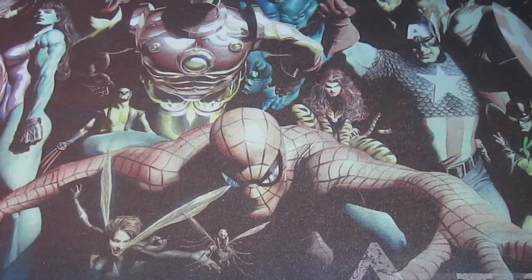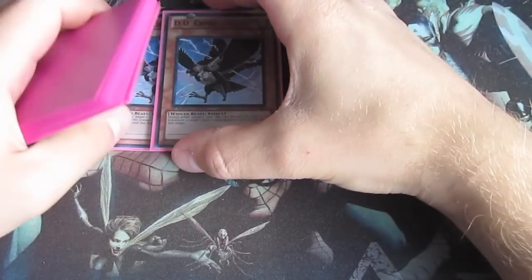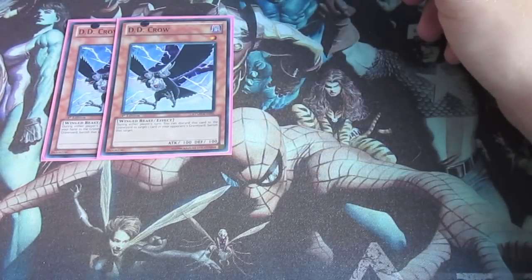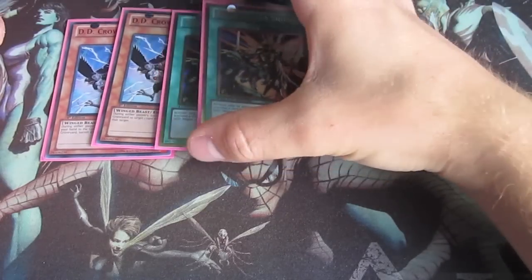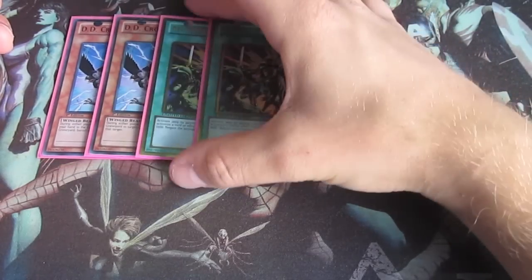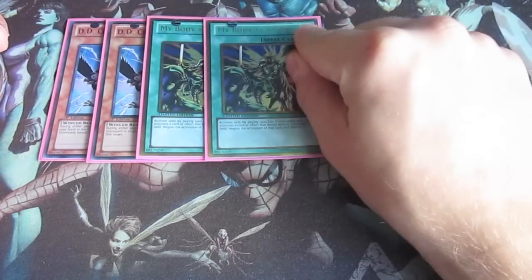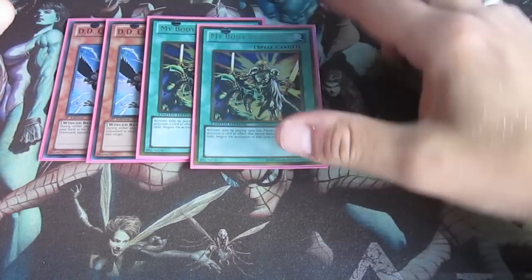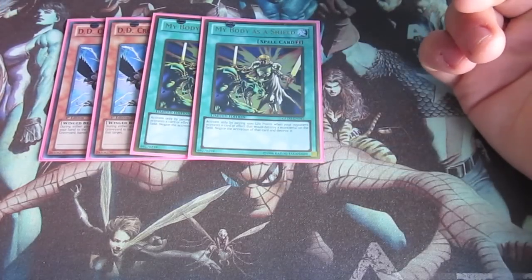Most of the time I don't have a side deck, but for this deck I have one because I went to Euros last weekend. Two Denko Sekka - good against Mermail, Lightsworns, everything. This one is a counter side deck against No Mercy - Macro Cosmos - because you activate this one and chain a Dark Hole or Torrential, your monsters will be alive and they have to use the card - dead.